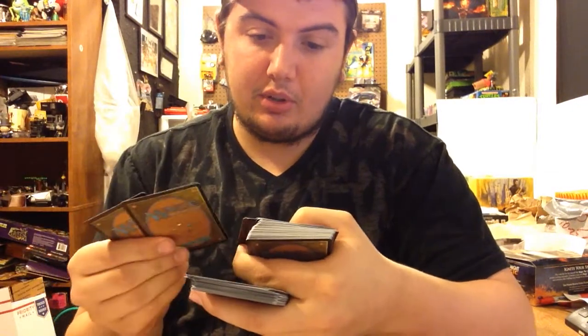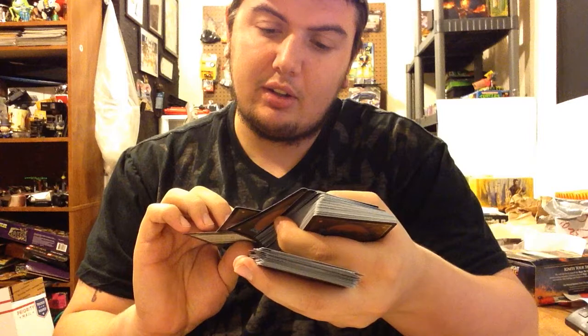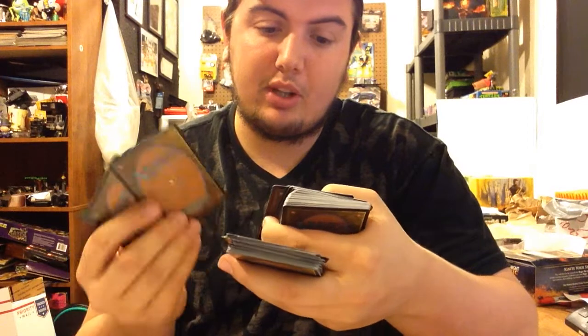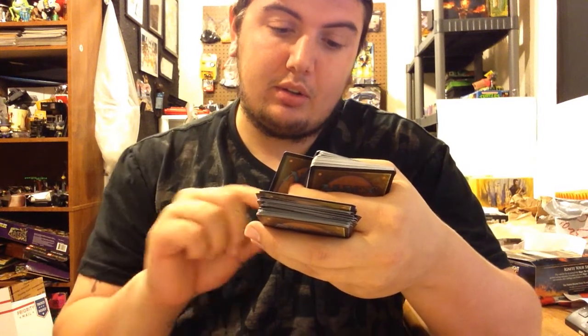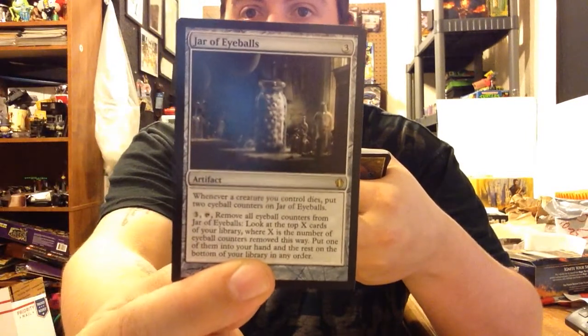Here are some artifacts. A one-drop - not bad. This ring from another deck, I think - you can tap this for two colorless mana, pretty cool. Jar of Eyeballs: whenever a creature you control dies, put two eyeball counters on it. Remove all counters, put one of them into your hand - it's not too bad, sorry. This seven-drop destroys target permanent - pretty cool but it's a seven-drop.